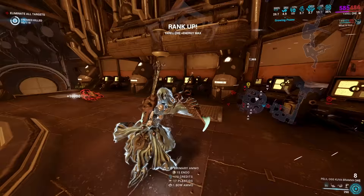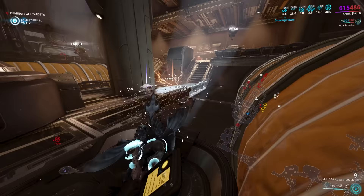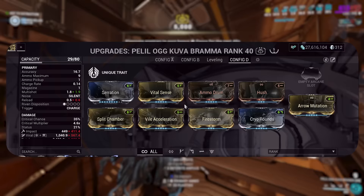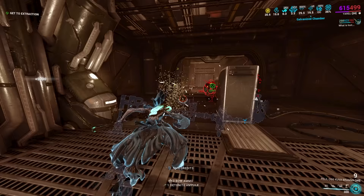Without Hush, forgetting to recast Silence will alert nearby groups and you'll lose your stealth XP bonus. You absolutely need an ammo mutation mod — whether that's Arrow Mutation or Vigilante Supplies — even if you have to remove another mod to fit it in. It is vital. If you're in Steel Path, run Primary Merciless. For earlier MR players, focus on Serration, Ammo Drum, Firestorm, fire rate, Split Chamber, and an ammo mutation mod, then fill the build out as you forma.